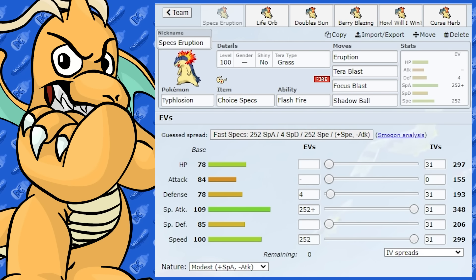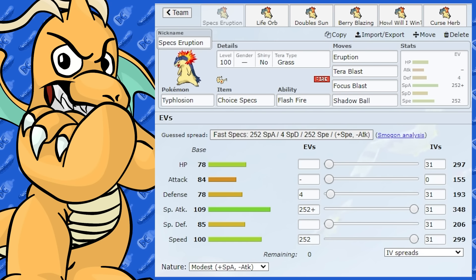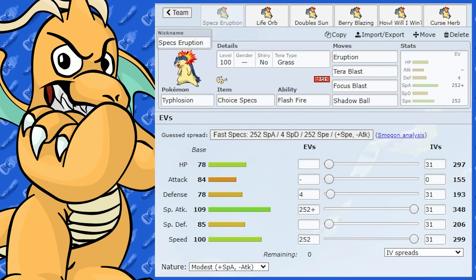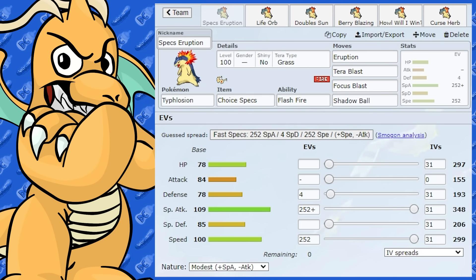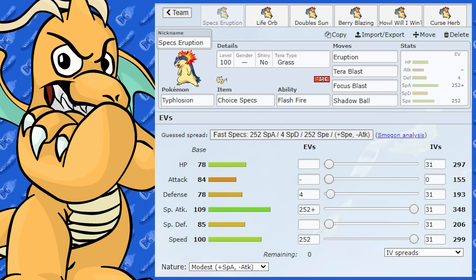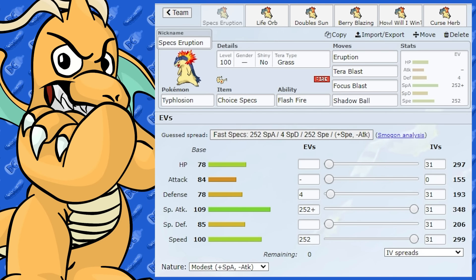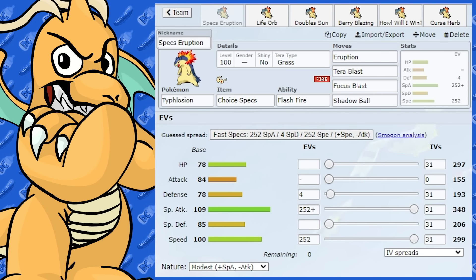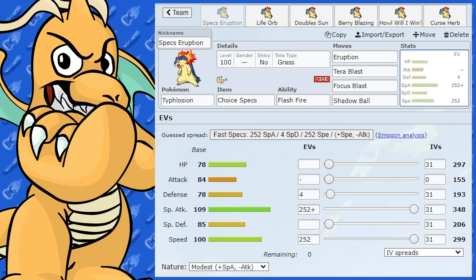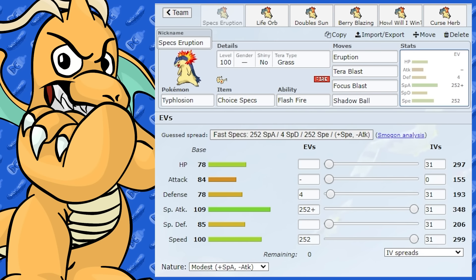Typhlosion is coming out in Scarlet and Violet as a raid, so by the time this video is out it should be around that time or a little bit before. The first set you'll probably see a lot is a special Choice Specs set. Looking at its stats, Speed and Special Attack are the two highest stats it currently has, so you really want to be working those two stats. It's got some decent moves but I wouldn't call it a really wide move pool Pokemon, especially on the special side.